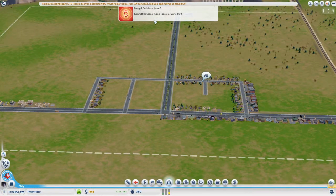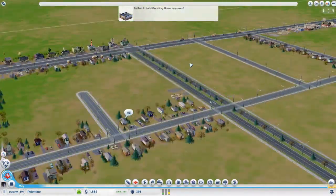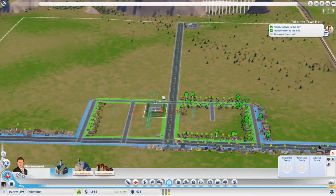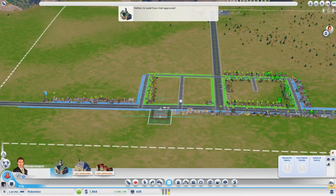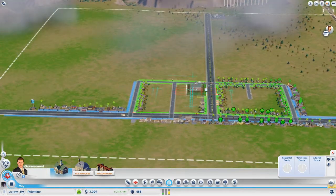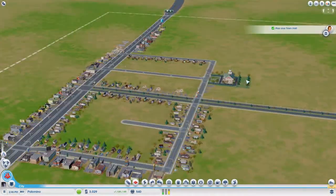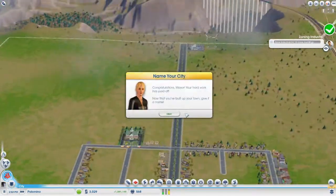Budget problem — it says turn off services, but I'm getting enough money, look. That's fine. They want a town hall? Yeah, I do want a town hall. Oh, we can get one. Where should we stick the town hall? We'll put it down there. This guy wants industrial because he's got nowhere to work — he needs a place to work. Well, we've got some more money.